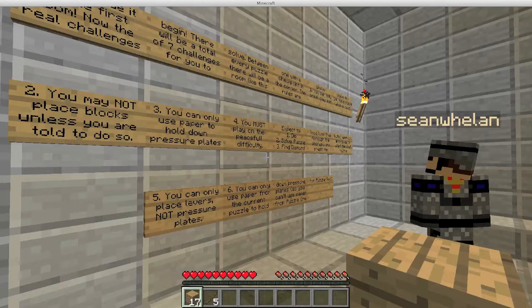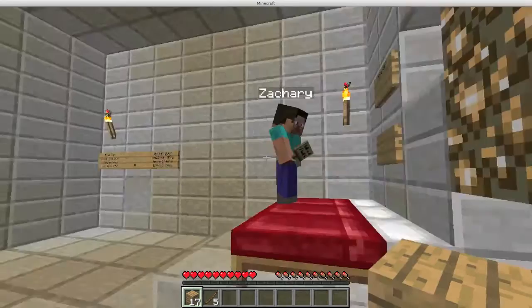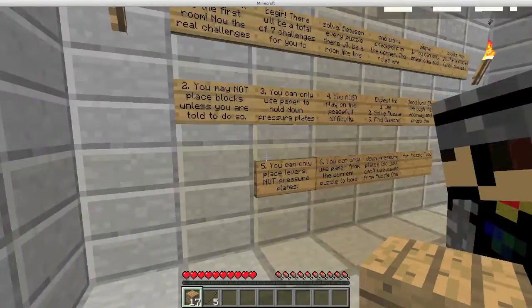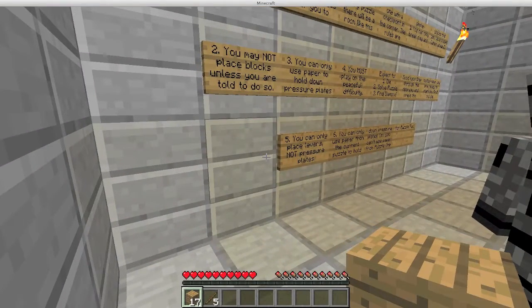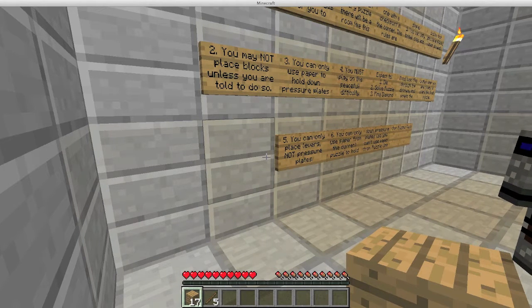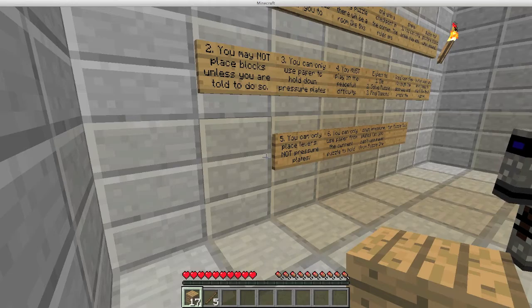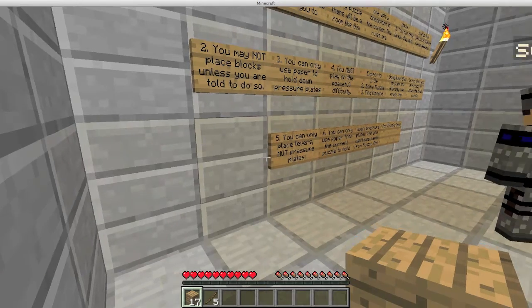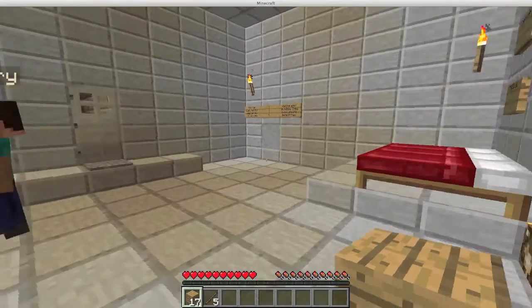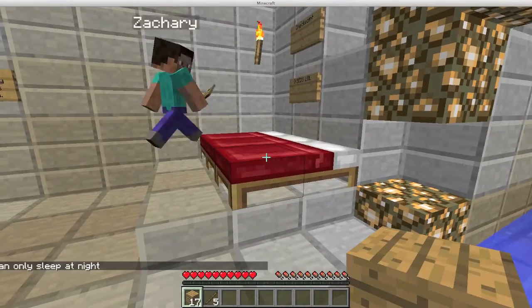Step through the doorway and press the button when you start the first puzzle. You can only place levers, not pressure plates. You can only use paper from the current puzzle to hold down the pressure plate — you can't use paper from puzzle one in puzzle two. Whatever, whatever, whatever. They won't work.